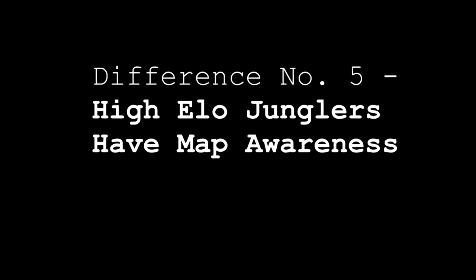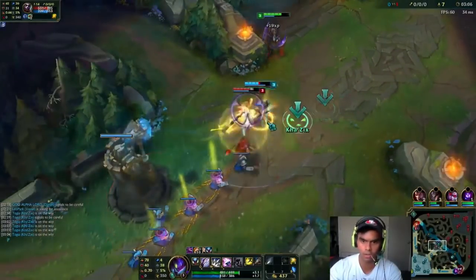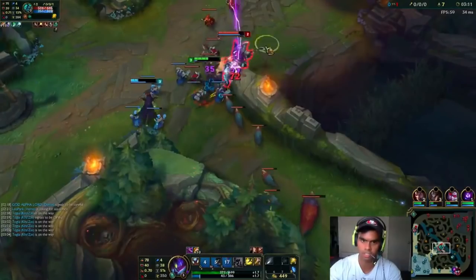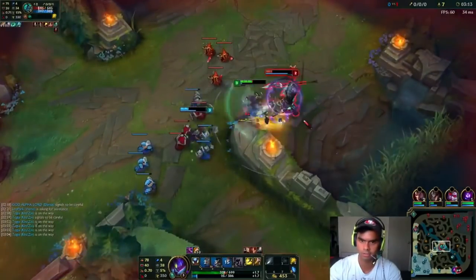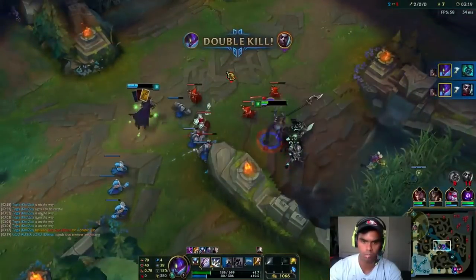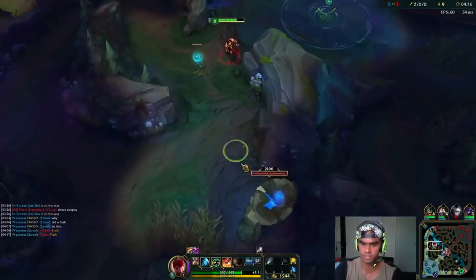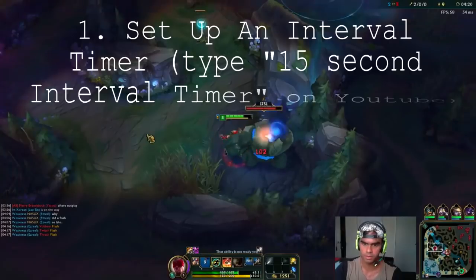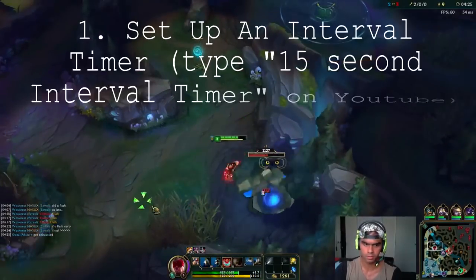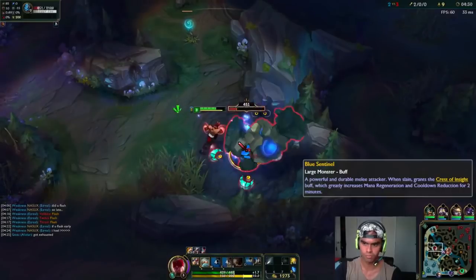Difference number five is map awareness. Map awareness is actually super important and something a lot of low elo junglers don't know how to cultivate. It can tell you where potential ganks are, which side of the map you should be on, stop enemy jungle ganks, and give you counter jungling and objective opportunities. One of the best things you can do is set up an interval timer. Bring up another tab that plays a timer every 10 to 15 seconds, and every time that beep goes off, you look at the minimap. That will help you cultivate map awareness.